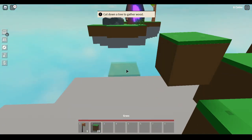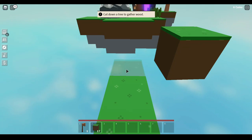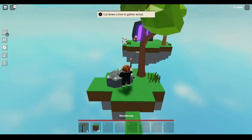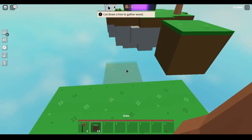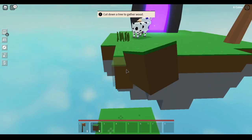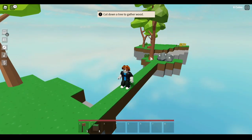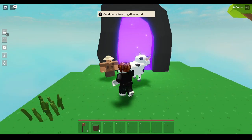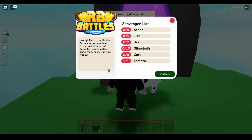Get those 20 pieces of grass and build to the next island - it has a little gray block so you can't miss it, and it also has a tree. Build to the next island directly after that - you should have enough blocks to make it. Right beside your portal you'll see an RB Battles merchant, just click on him and he'll tell you everything you need to do.